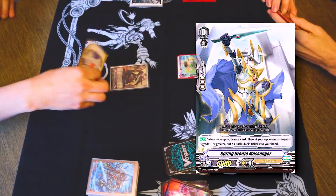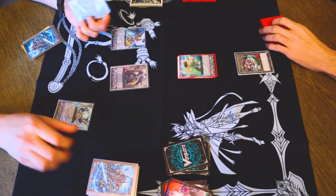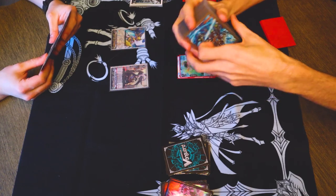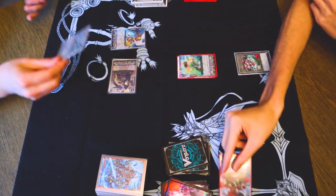Ride, shield, and I need to draw a card. Call, let's create three. Yeah, I'll take it. Put the quick ship back. 8 to Venn. Take it. Better grade 3.